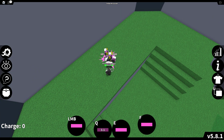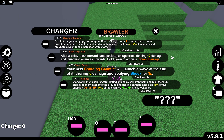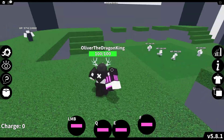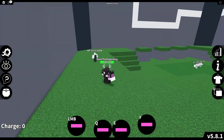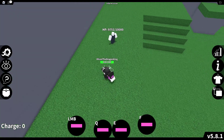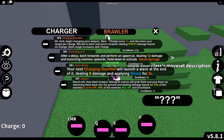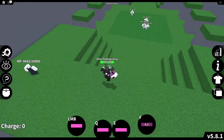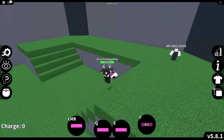I forgot to mention: if you hold down Q it does a special move that does 150 damage total — very broken. Now the F ability is where stuff gets crazy. It does 15% of the target's current HP and 10% of their max HP plus knockback. So it's way better to use on enemies with full health rather than low health. It also launches them up. It's a dash that goes relatively far, but there's a small charge-up where you can't move, so you have to wait.